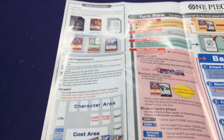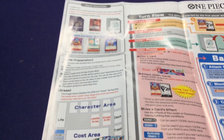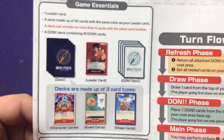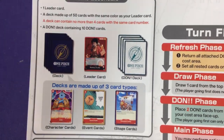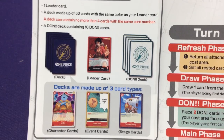So these are Bandai — the same company that made the Dragon Ball Super game, which I've done a bunch of videos about before. So as I'll probably buy some packs of these, we'll go over those. But for now, we're going to look at the game essentials. We have one leader card and a deck of 50 cards of the same color as your leader. This is a big difference from the Dragon Ball Z set, where you can mix and match all the different colors.